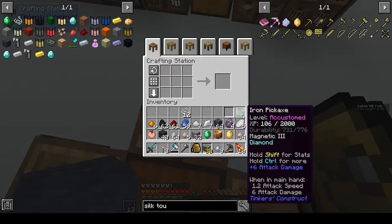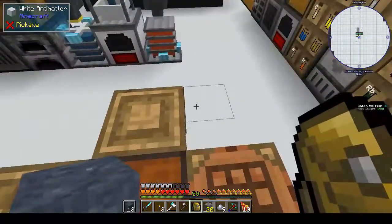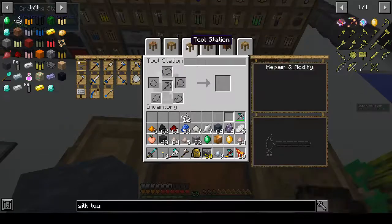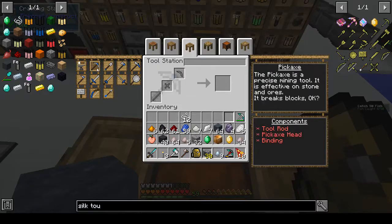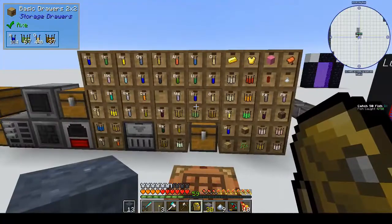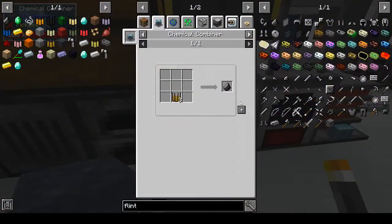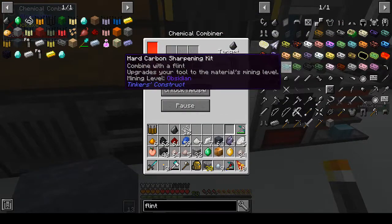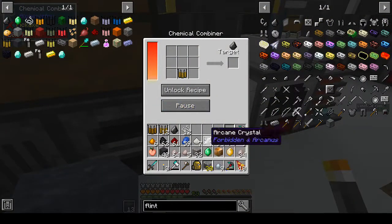Then to make a silky jewel we have that. So what do we want to make our silk touch pick? That's an iron pickaxe - magnetic, diamond level. Let's make another pickaxe at the tool station. We need a pickaxe head, a tool rod, and a binding. Do we have any flint? Yes. Lock the recipe. Silicon dioxide - take the protein out. Oh, it was three - okay. Chemical combiner, that will teach me to read properly.